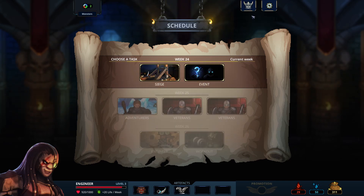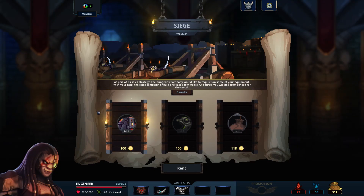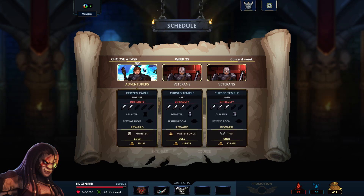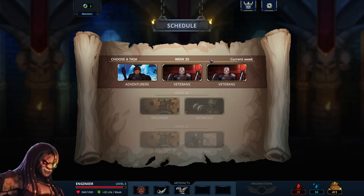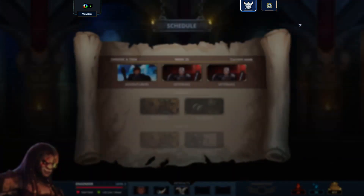Siege — we could rent out one of our traps for some gold. We might take that since we have a spare trap. Only 18 extra gold for the level 2 trap — no thanks. The furnace is the one I need least, so let's rent that one out for 100 gold. We've got another group of adventurers coming up: difficulty 3, two difficulty-3s with disaster rooms — one gives a master bonus and one gives a trap. I think we want the trap. There's got to be a trap out there that will be really exciting and I just haven't quite found it yet.